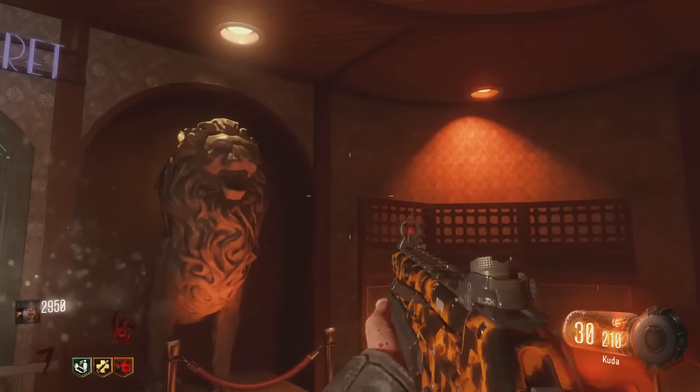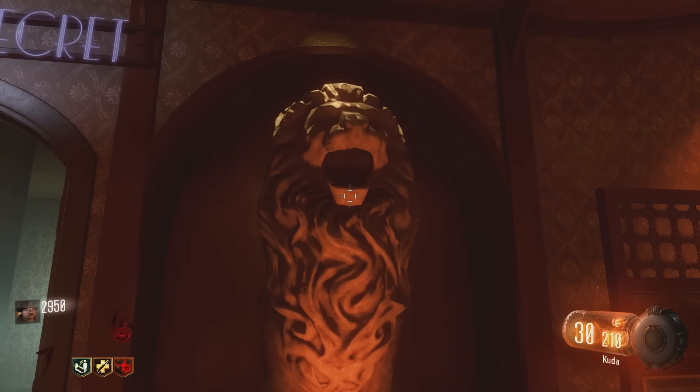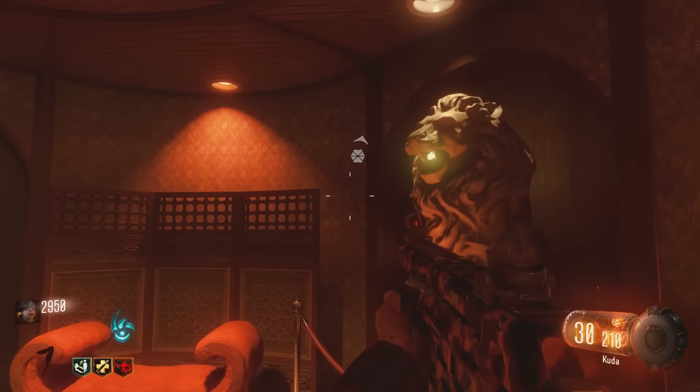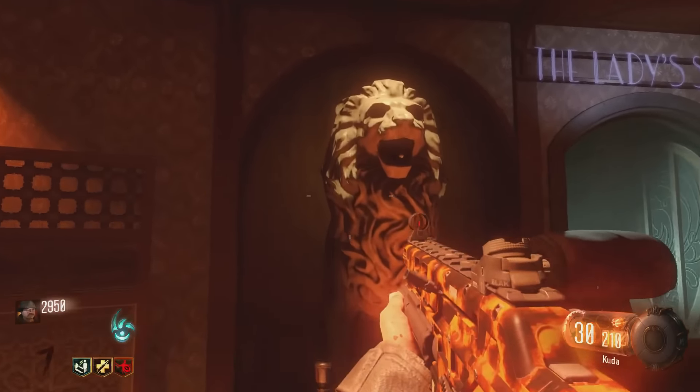Throw all four grenades inside the lion's mouth. I recommend aiming for the chin because if you miss you have to restart, which definitely sucks. You need to make sure you're aiming inside the mouth — it has to be 100% inside.